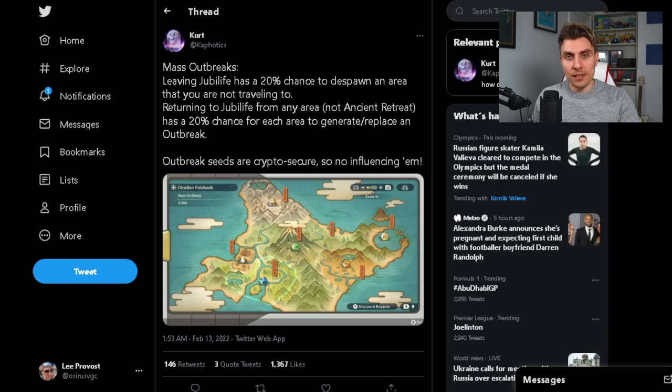The baseline to take away is: every time you check the map, you've got a 20% chance in each of the areas of an outbreak spawning. Discount the Ancient Retreat as it isn't an area. Also, leaving Jubilife has a 20% chance to despawn an area you are not traveling to. So if you haven't got one — trust me, I've had times going into the map over and over with no mass outbreaks — it's just bad RNG. Have patience, go into a different area, come back to Jubilife, and check the map again.